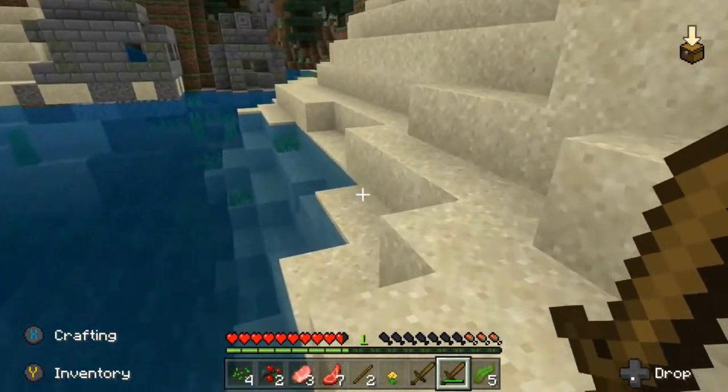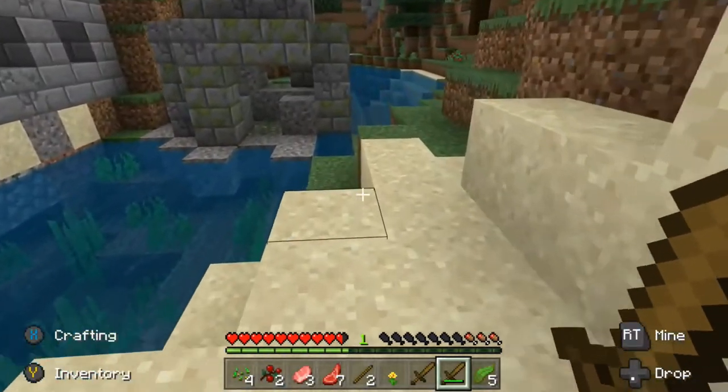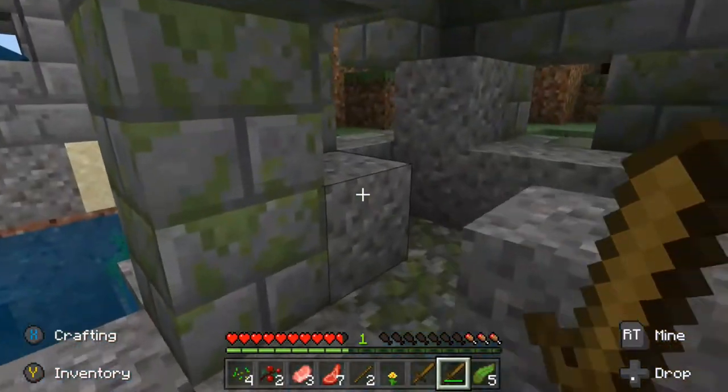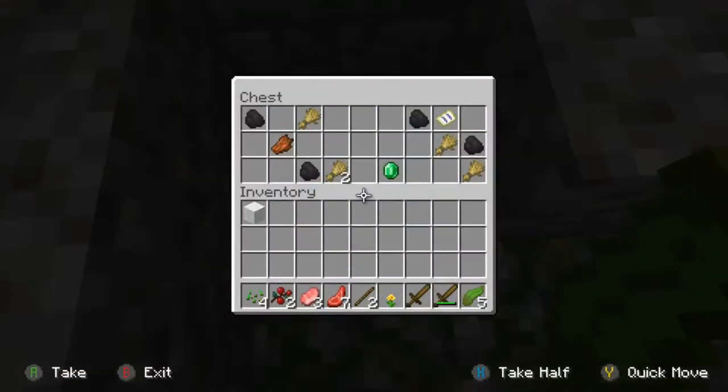There are two little buildings — wonder what's in this building. Oh we missed the chest — oh my gosh, did we just find an emerald? The rarest ore in Minecraft! What's this piece of paper? A treasure map! Oh my gosh, we just found a treasure map!